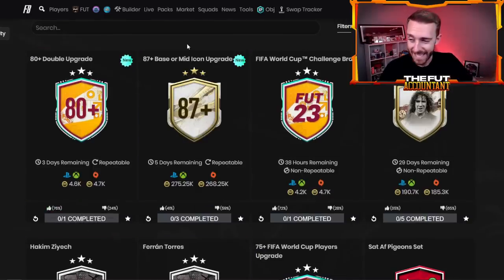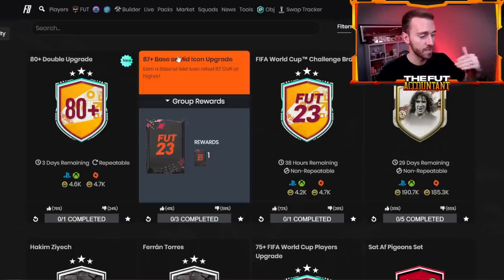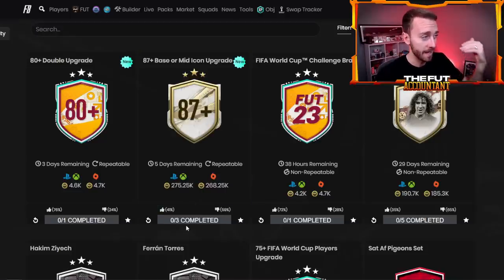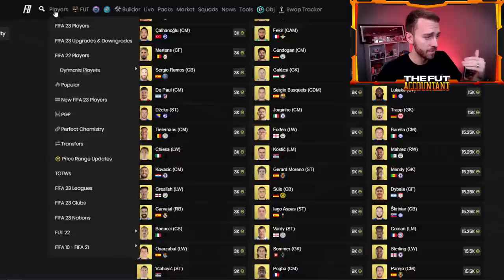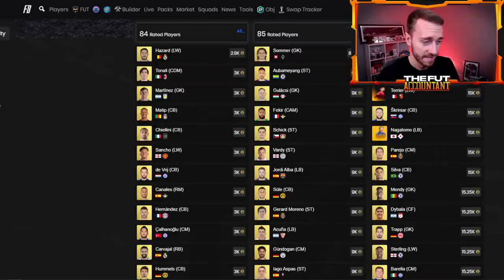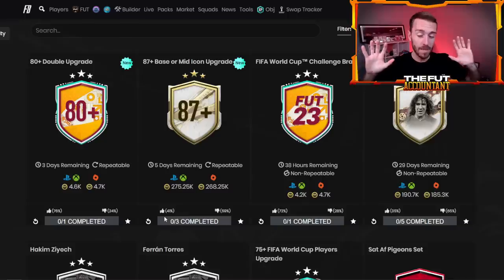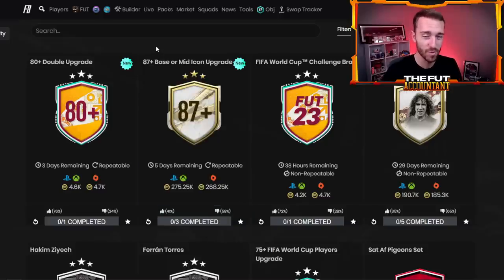Now this 87 plus base or mid — people have fodder and there hasn't been too much else to do, so there's demand for this. That's why you see fodder going up so much. It is 275,000 coins, which is kind of actually a lot. I did the SBC yesterday and I got baby Henry — and baby Henry is technically just a small dub because he's like 300,000 coins worth of a card. There are lots of icons that are less than 275k. This is an SBC that if you don't have a ton of coins and you're on the fence about it, I would steer clear unless you can get it done really cheap and want to go for the gamble.